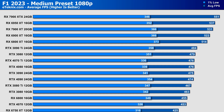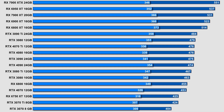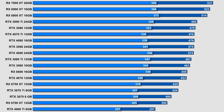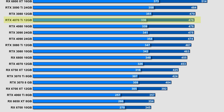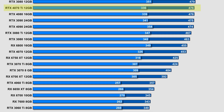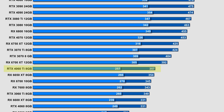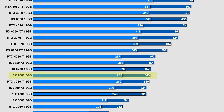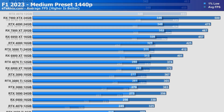Starting with the medium preset at 1080p, the top performer was the RX 7900 XTX with a huge 551 FPS average. Interestingly, the top performers here are all AMD — we don't see Nvidia until a few places down where the 3090 Ti sits. The 4070 Ti outperforms both the 4080 and 4090, likely due to a CPU bottleneck. Further down, the 4060 Ti struggles to keep up with the 3070 and 6700 XT, while the 7600 falls behind with just 343 FPS.